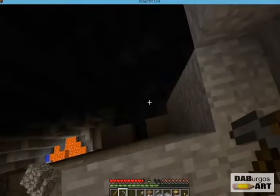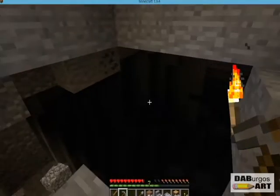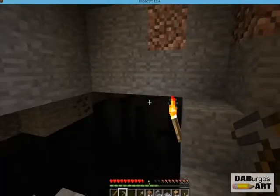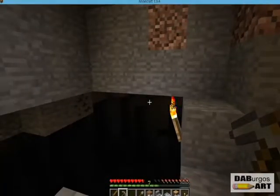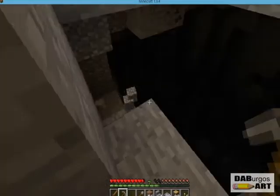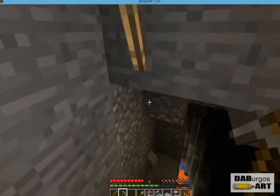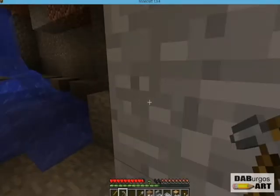Is that gravel? I can't tell anymore. There used to be a point in this game where you would travel and find cobblestone and then freak out because you knew you'd automatically found a dungeon. But because of some of the textures, like this one here, it's kind of hard to determine what is and isn't a dungeon.